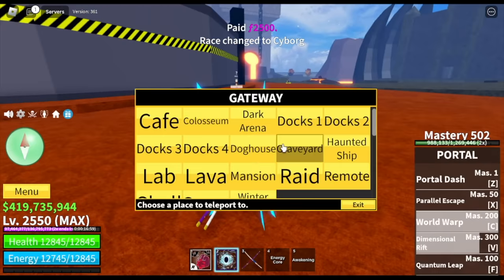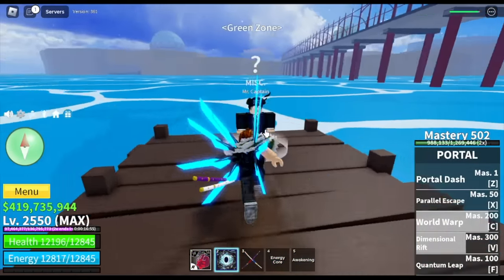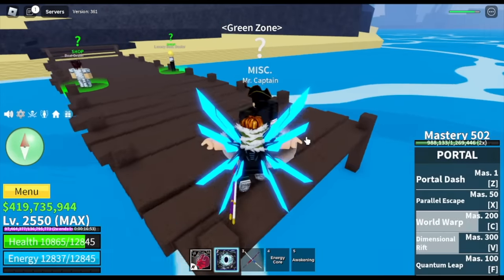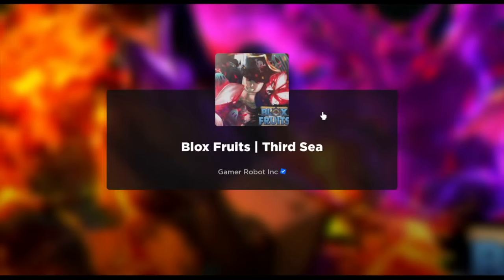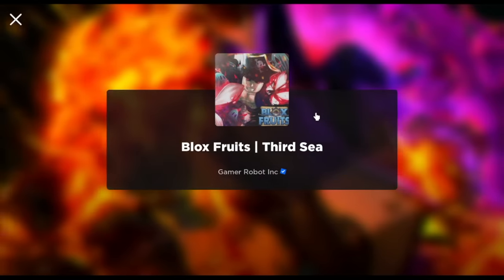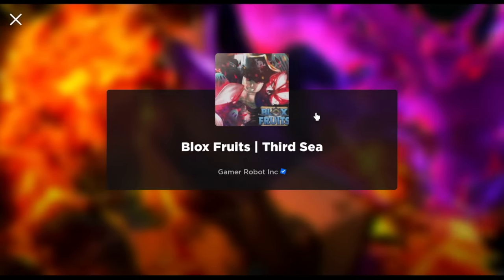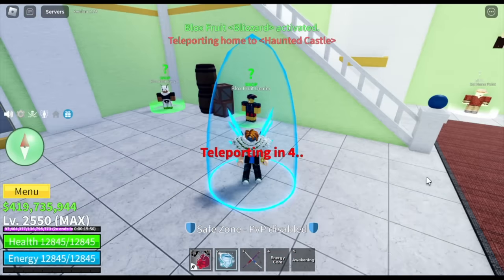Okay, so let's head back to the third sea. We are now getting damaged. Our cyborg race is the best race for grinding mobs. And then, for the fruit — can you guess? I'm gonna tell you, you need the blizzard fruit. Why? You will be needing its v-skill, specifically the range of the v-skill.